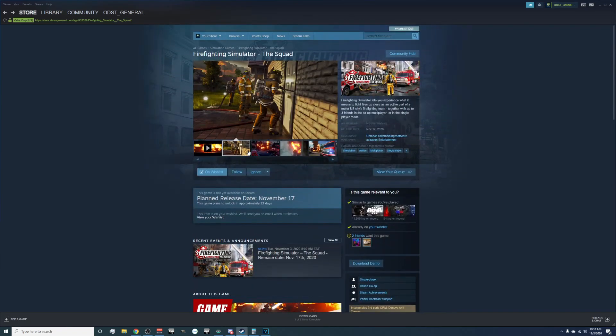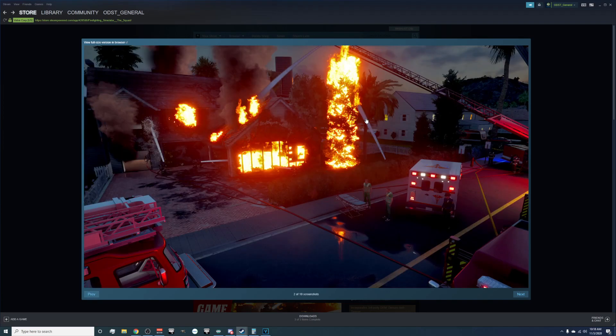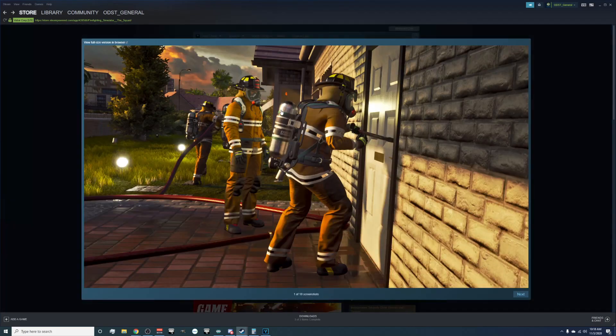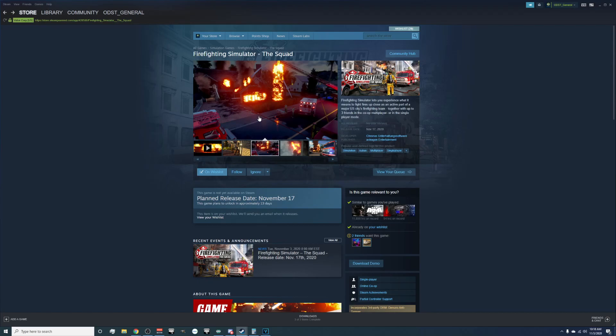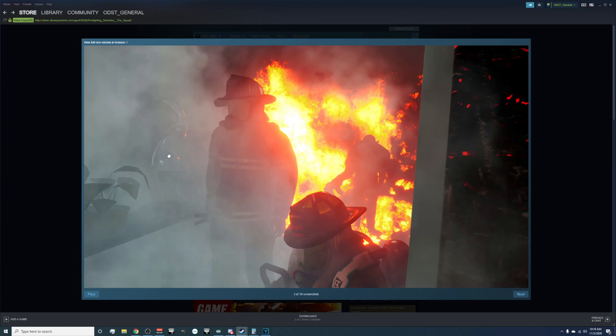Let's look at some of these screenshots. The biggest thing here is they seem to be prying open a door — I can't tell if that's a Halligan or just a crowbar — so forced entry is going to be a thing, which is standard firefighting game 101. Then we get another view of that house destruction, and like I said, it's exactly the same as in the video — the same window still intact, the same debris pattern — so unfortunately I don't think we'll see dynamic damage to the exterior.